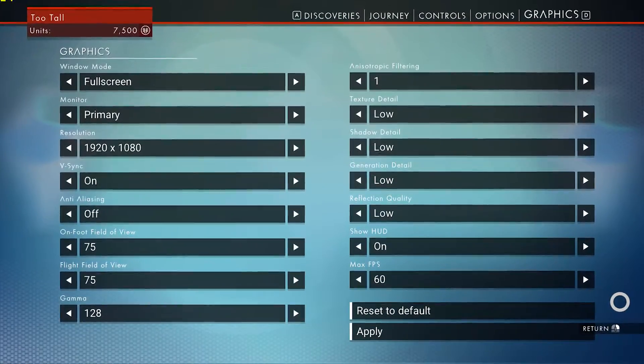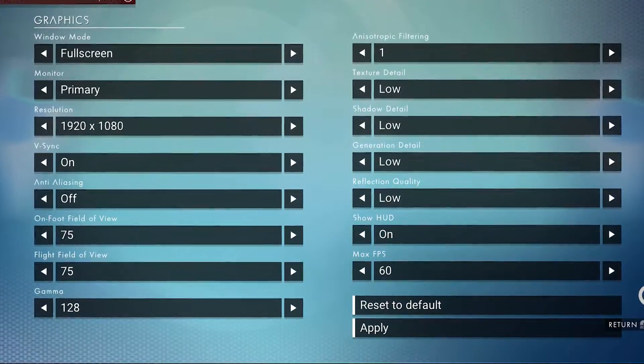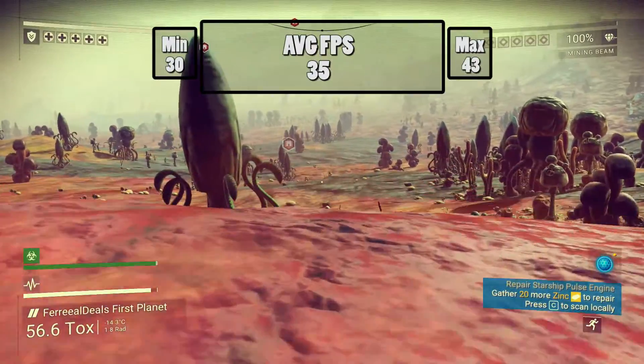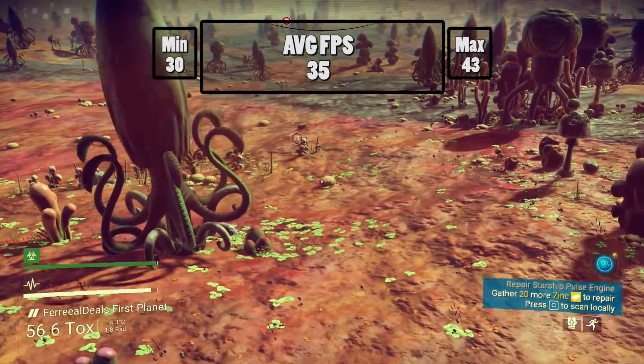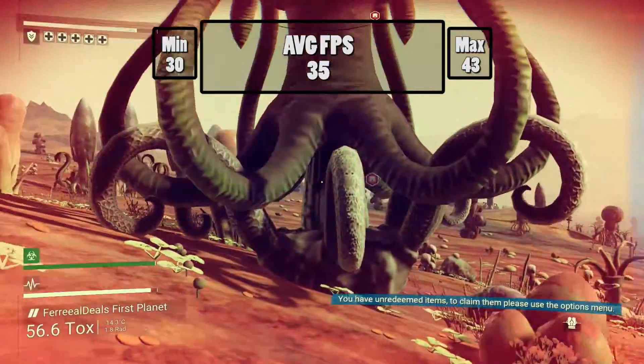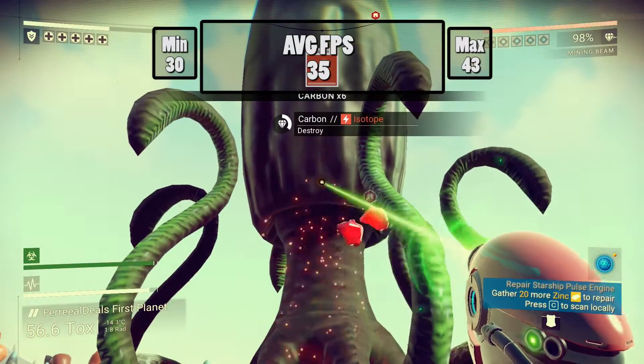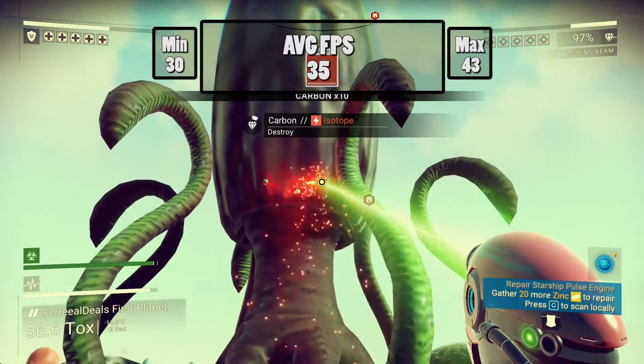The second test I ran was still everything at low, but bumped up the resolution to 1080p and kept the FPS limit to 60. This was a very choppy experience and I couldn't play this for long. I averaged 35 frames per second here. This is the spot where I personally think the GTX 860 Mobile should be smooth at, but the game isn't optimized correctly yet.